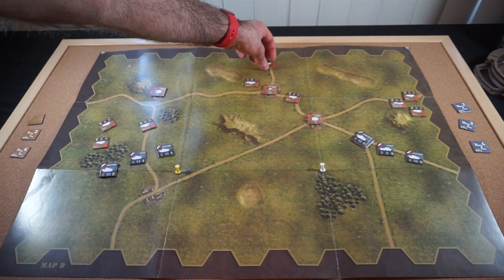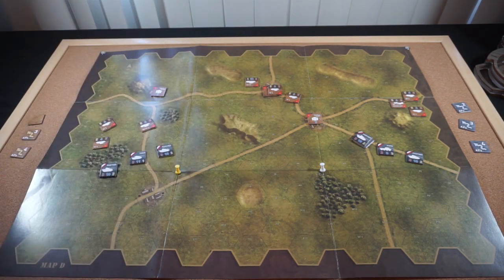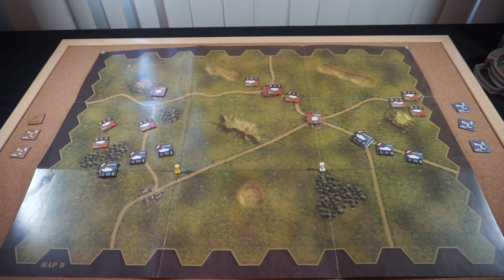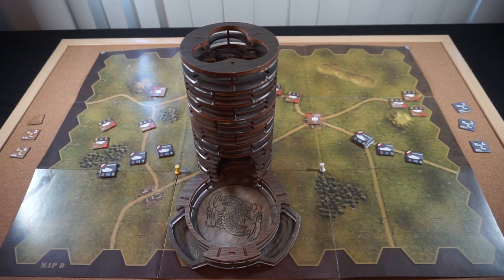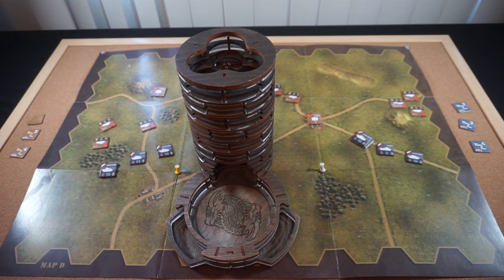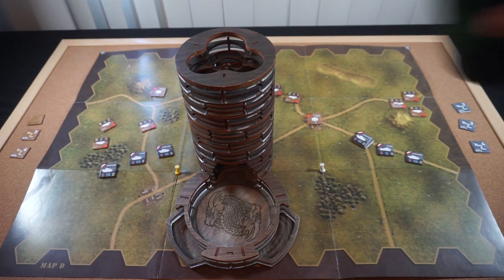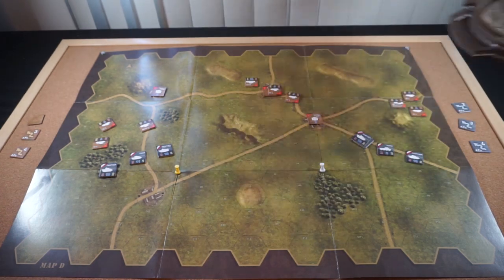Then this T-34 HQ will actually move two into J3, which is one of the towns that we need to control. We'll bring the dice tower in for the Soviets — a 1 to 2 ends the turn for the Soviets. That's a 5, so the Soviets get to spend their third action point.